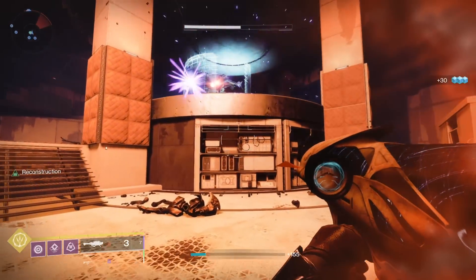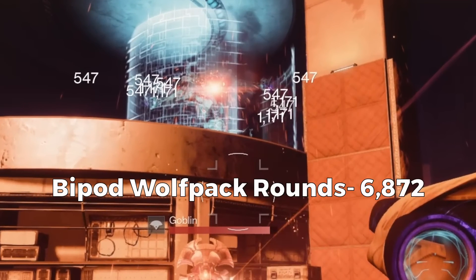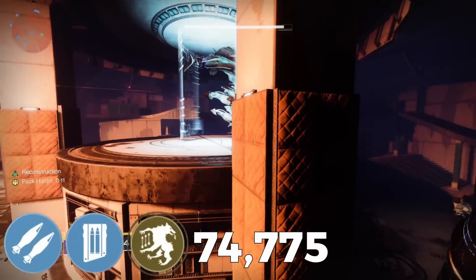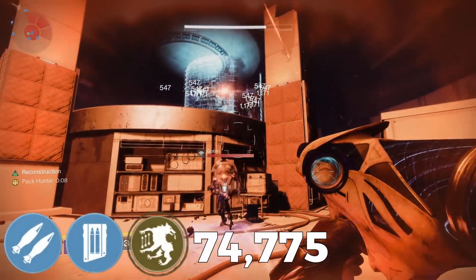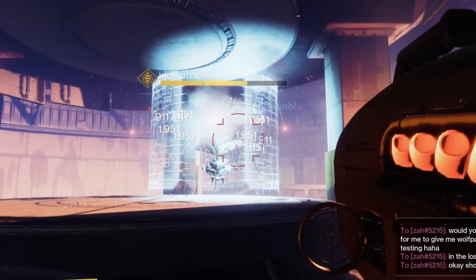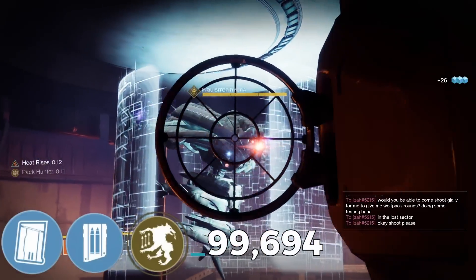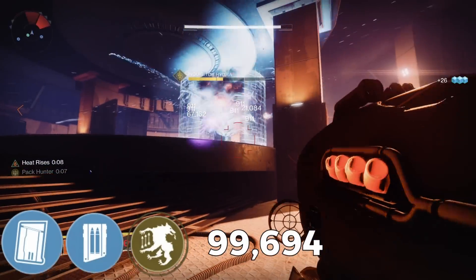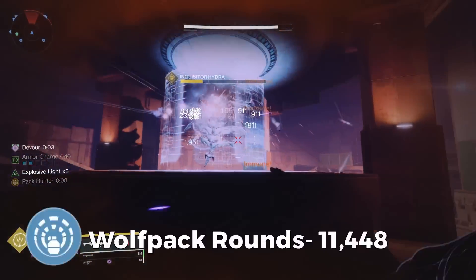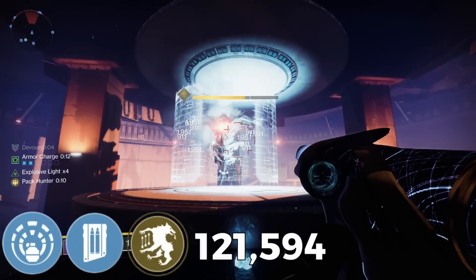Wolfpack rounds deal 8 additional damage numbers — 4 big and 4 small. On the bipod rocket, wolfpack rounds hit for 547 and 1,171 damage, totaling 6,872 more damage per rocket. After the buff, this damage should go up to about 8,590, meaning the total damage of one bipod rocket with wolfpack rounds after the buff will be 74,775. For a clown cartridge rocket, wolfpack rounds hit for 9,11 and 1,951, adding up to 11,448 damage, bringing one clown cartridge rocket to 99,694. Wolfpack rounds do not scale with the explosive light perk, so they hit for the same 11,448 more damage on each rocket, bringing the explosive light total to 121,594.